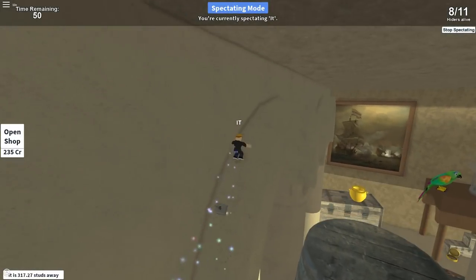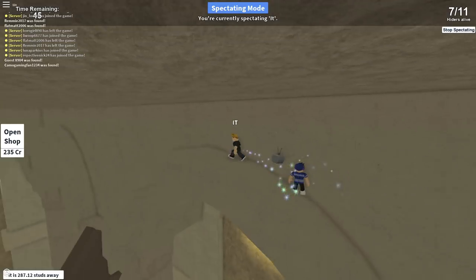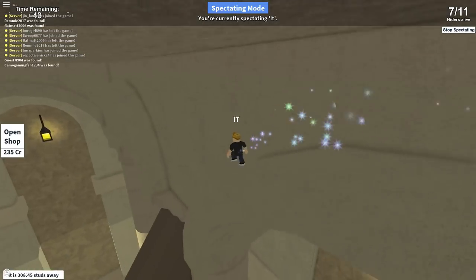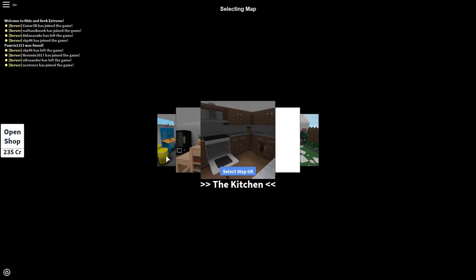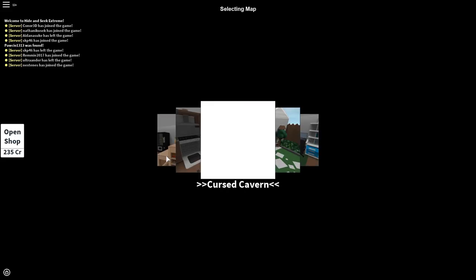Hey, what's up guys, it's Colin3D here and today I'll be showing you how to get Jerry's eye patch in Hide and Seek Extreme during the Pirates of the Caribbean event. Now to get this item, all you have to do is win a round as a hider or a seeker while on the Cursed Cavern map.